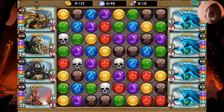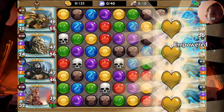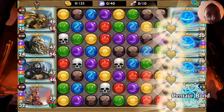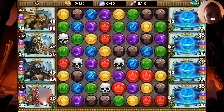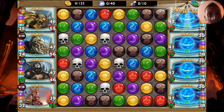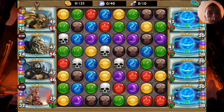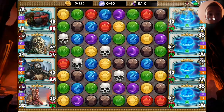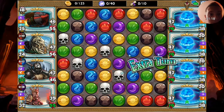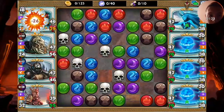Here we go. For the first match we have four Astral Spirits — one does 22 true damage. That's a lot. Our main goal and first focus is to fill Goblin Rocket. Once the rocket is filled, the game will be over in most cases.